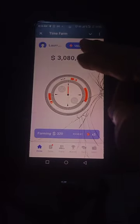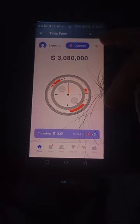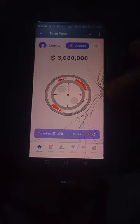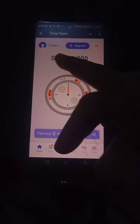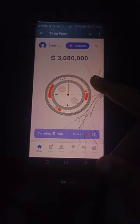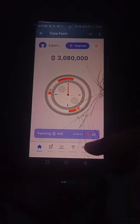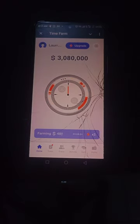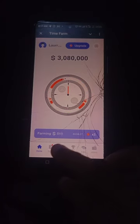Up in the menu there's a world sign — that's for language, English or Russian. I've set mine to English. This shows the tokens I've already earned. The bot is farming for me because of the level of my clock, which is farming at a rate of 5.5 tokens per second. This is the home screen of Time Farm.